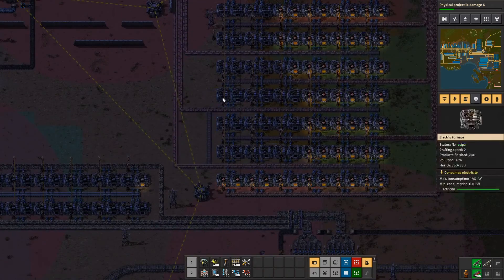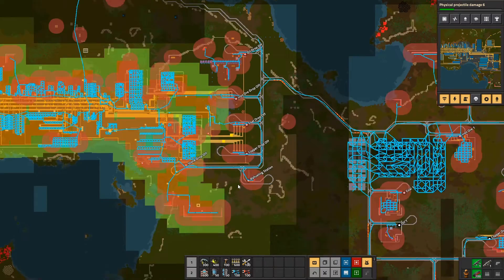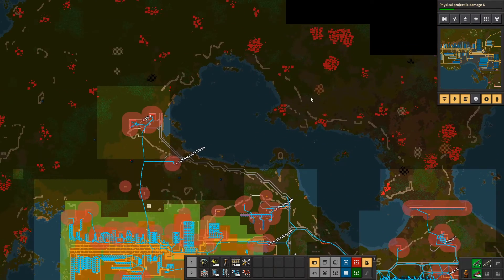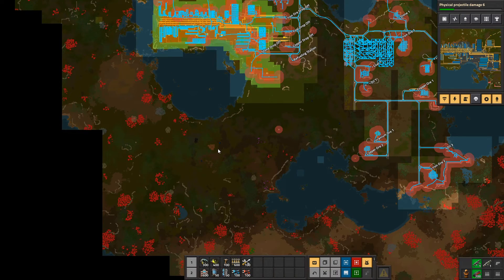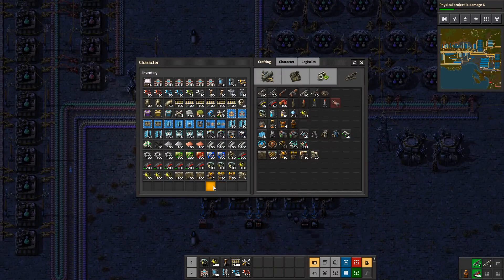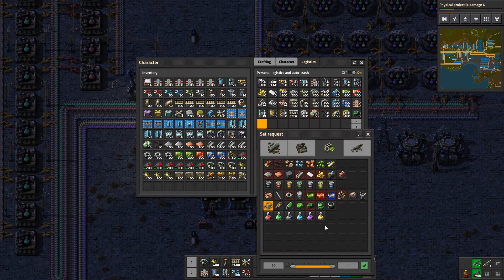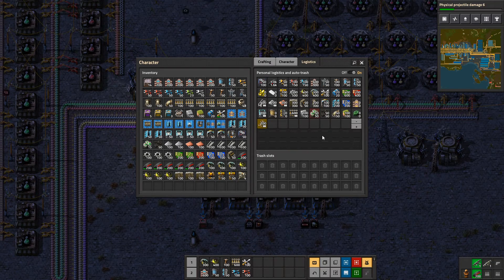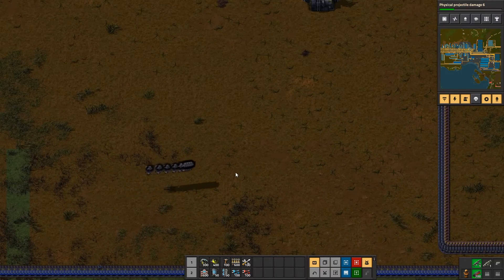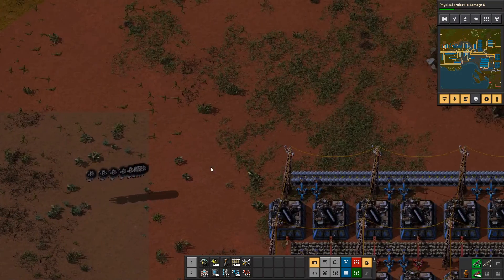We're still limited by copper, so we need to continue building out and upgrading these lines. Then it's just a matter of securing more copper — there are two extra copper nodes over here that we can get. Where are my low density structures? Oh wait, I didn't save it? Give me all of it. They're moving very quickly across the map to deliver these things.